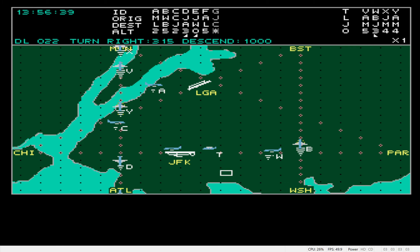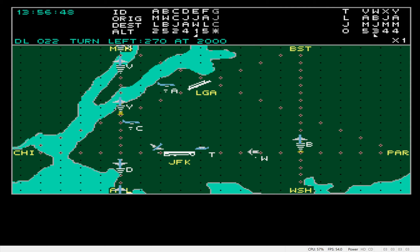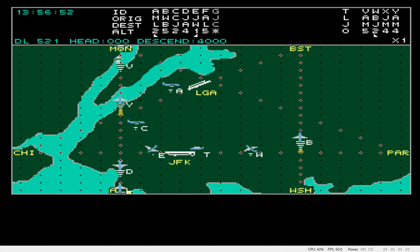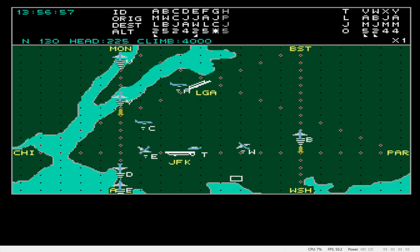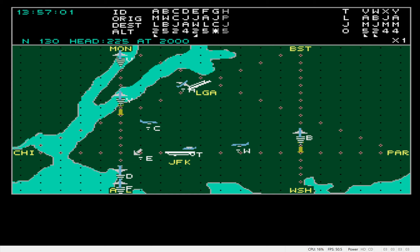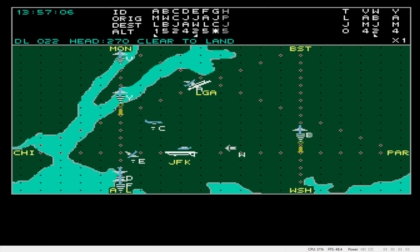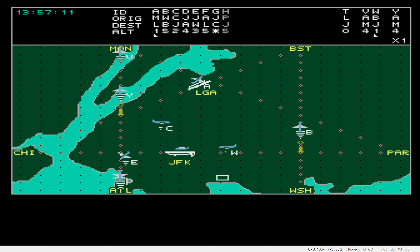Roger. November 1-3-0, turn left to 1-8-0, climb to 2,000 feet. Roger. November 7-1-9, turn right to 2-7-0, cleared for landing. Roger. Delta 0-2-2, turn right to 7-3-2, climb to 3,000 feet. Roger. Delta 0-2-2, turn right to 3,000 feet. November 1-3-0, turn left to 0-9-0, climb to 3,000 feet. Roger.